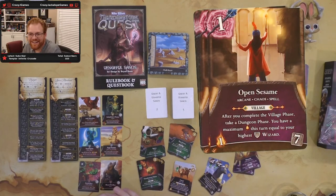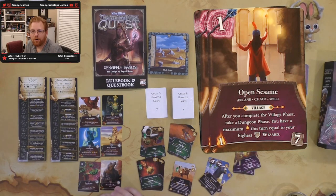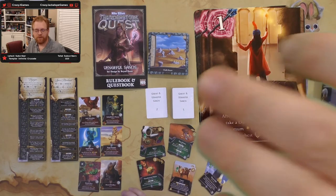Open Sesame is an arcane chaos spell — one damage and gives a light for dungeon use. In the village, after you complete the village phase take a dungeon phase, with maximum light equal to your highest wizard. Even with village-oriented characters or classes, being able to pop out and do a level one or two room would be really nice to rack up points. Like that spell too.